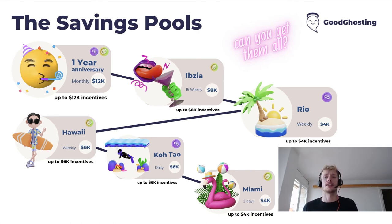The next one is our Ibiza pool, and this is a bi-weekly pool, so every two weeks you'll need to deposit. This is on Celo, with up to $8,000 worth of incentives. The next one is our Rio savings pool — a weekly pool on Polygon with up to $4,000 worth of incentives. Then we move to our Hawaii savings pool, which is a weekly savings pool on Celo with up to $6,000 worth of incentives.